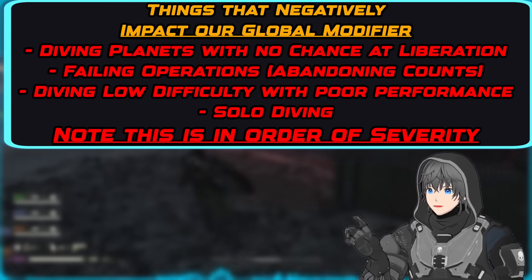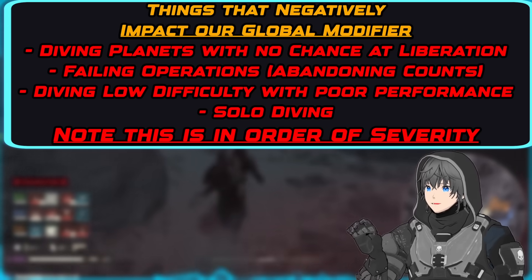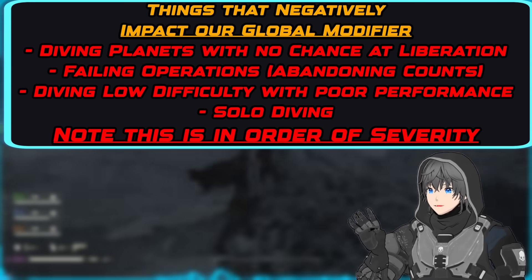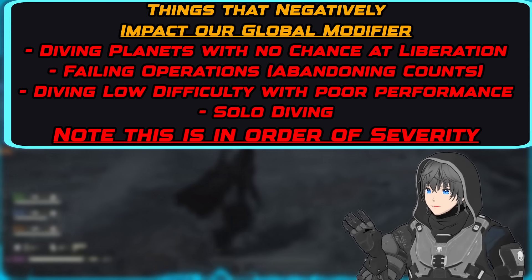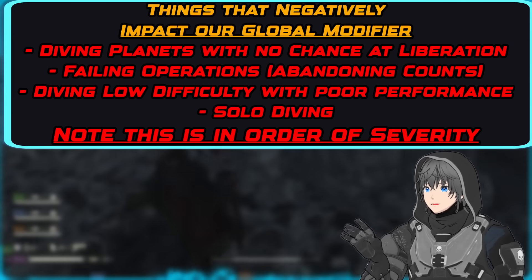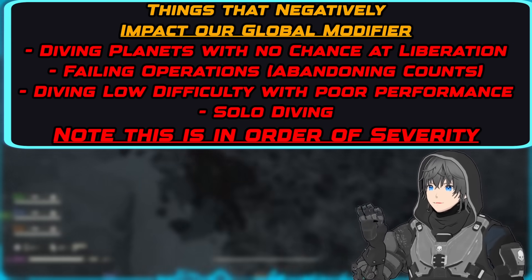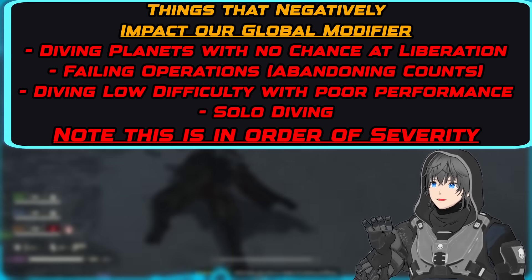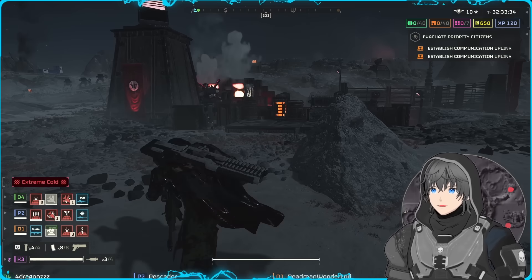Interestingly, because this modifier reduces based on the number of instances of damage received — not the number of players — solo diving, even very efficiently, is always going to get worse results than a full squad of four completing missions much quicker, due to their influence being tallied together. A well-oiled squadron is going to be how you can best do your part and maximize your spread of democracy across the stars.